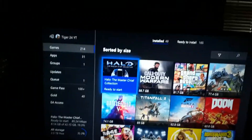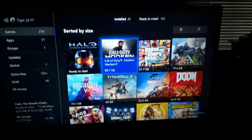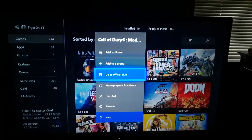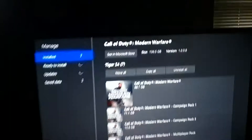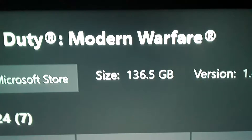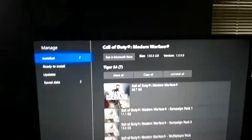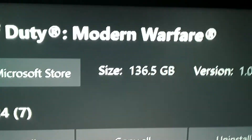Now if you want to see like if you have any add-ons — we'll use Call of Duty as an example. Call of Duty is showing 88.7 gigabytes, right? You can press Start on your controller, go down to Manage Games and Apps. That right there will tell you how big that game is with all of the add-ons. So if you have plans of getting a new Call of Duty game with all the recent updates, that's what you're going to be sitting at with everything installed.